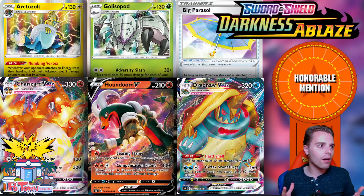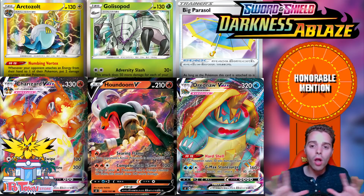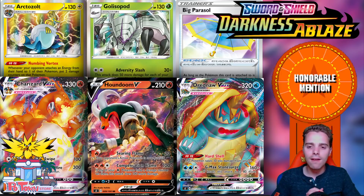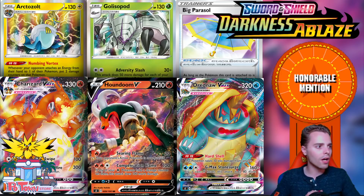We have the Big Parasol, a very nice tool card. If it's equipped to one of your Pokemon, it prevents all effects of attacks except for the damage from affecting all of your Pokemon. So if Dragapult VMAX tries to use Max Phantom, you protect your bench from that effect — they only deal 130 damage. It's going to see some nice uses, just like Stealthyhood, so it's here in the honorable mentions.